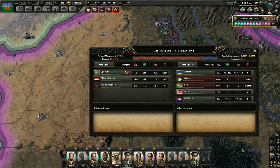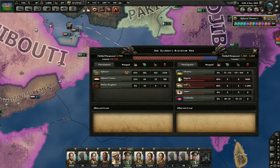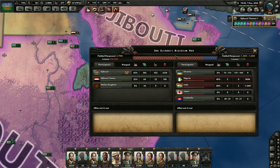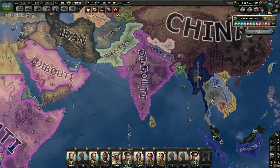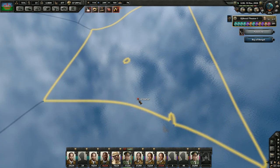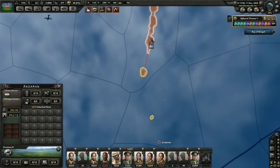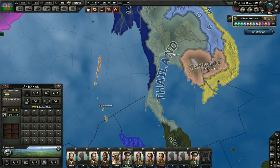We're still at war with Ukraine, Cambodia, and Japan. Japan is still somehow in this war — I guess that little territory right there is their ground. Ukraine and Cambodia are really the only two left in the second Djibouti-Nigerian war. Cambodia is in the Vietnam area, which is still a little bit too far out of our range. And then there's Andaman — that's where the Indians still hold out on this territory. We would need to take that naval base if we're going to be able to eventually reach Cambodia.